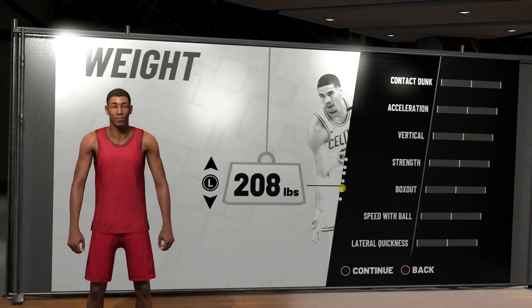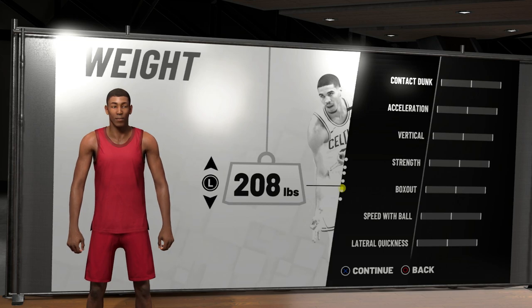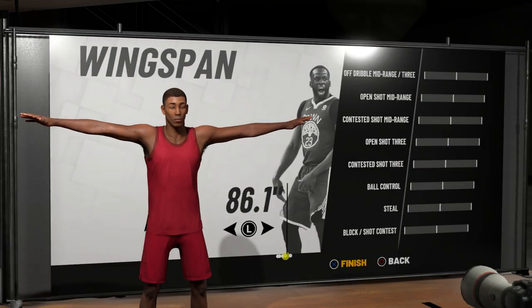For the weight, you're just going to want to keep it the same. For a sharpshooter it would be good to put it low, but for a defender it kind of differs — if you put it low you're going to be a little bit faster but you're going to have less strength. You're going to need a little bit of strength to body people and push them around. Since defense is your secondary archetype, you can increase the weight a little bit, but I would honestly just keep it the same.